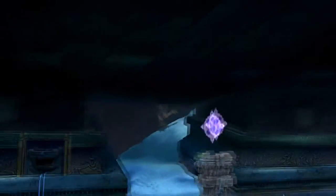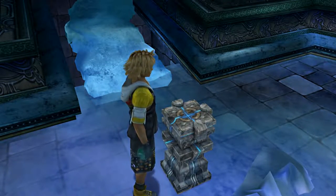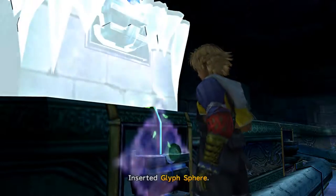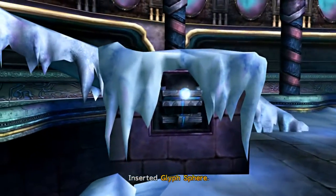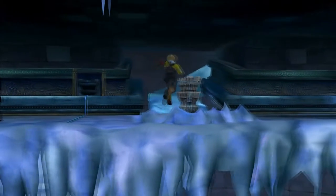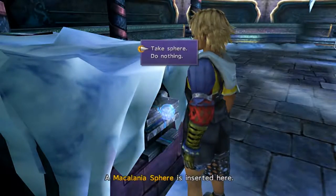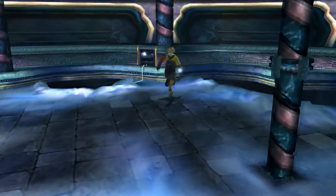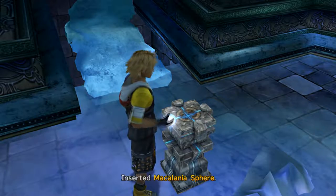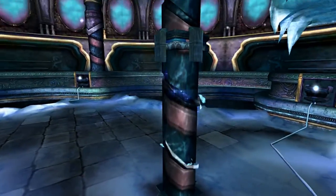We're going to chase it on down there and grab the sphere out of it. Then we're going to go all the way to the slot on the left and place it here. That's going to change some things around and move this little pedestal up. Now we're going to push the pedestal to the right and it's going to lock into place under this pillar, activating that.